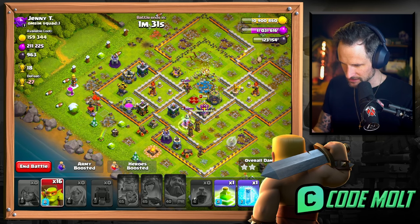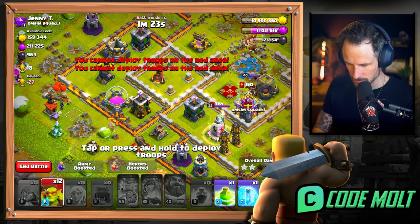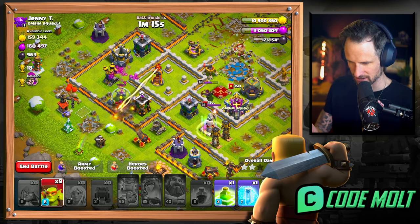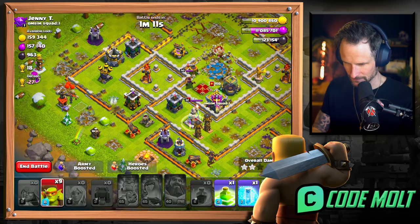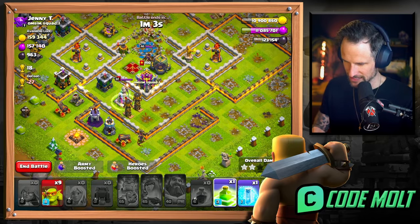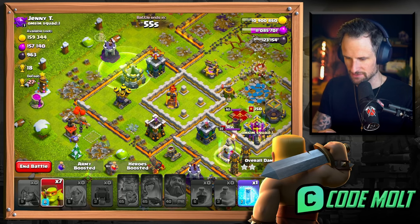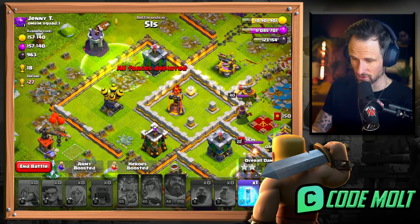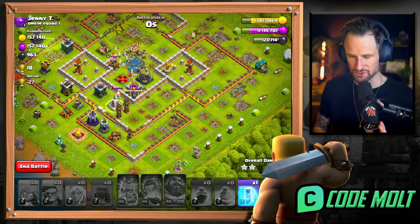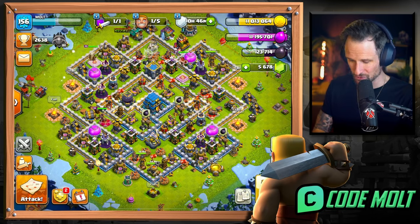I think the loot might be in these storages over here. Archer Queen looks like she might be able to do something for us. Come on, are you gonna stay alive? She outran them folks, she outran them! I kind of want to just break into these walls to maybe get into the core. I don't like that Inferno Tower on it. I wasn't that quick. We'll just finish it off - I knew that was gonna be the case. We're still gonna get a good bit. Yeah, that was pretty solid - got the bonus as well.